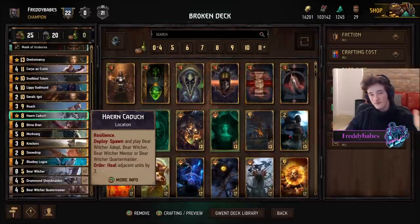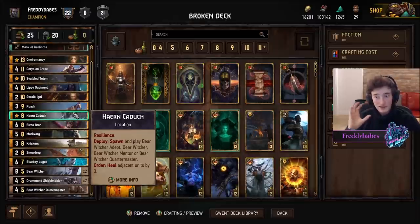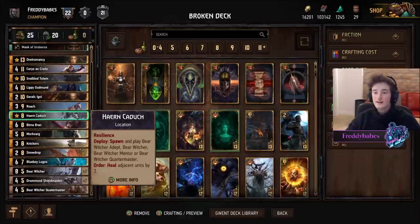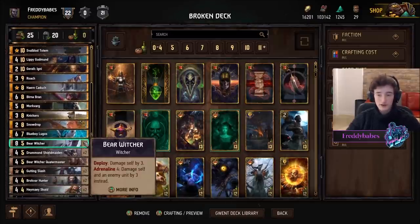The Witcher spawn, Witcher Bear, or even the Quartermaster - very, very powerful in this faction. And some nice six potential carryover from the heal effect on this location. Probably the best location in the game, I think. And of course just Bear Witchers in general are very strong.